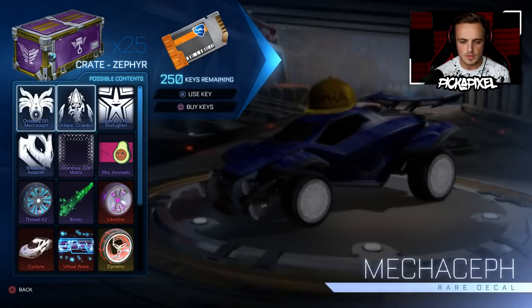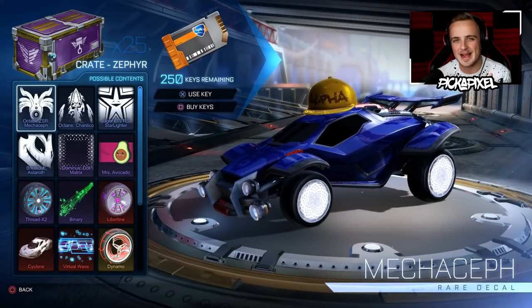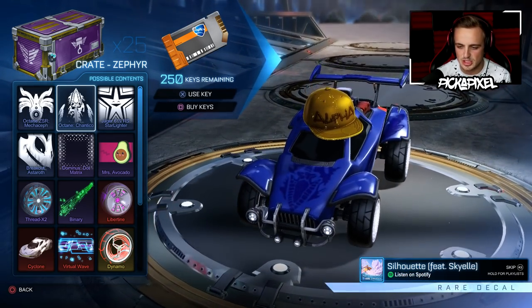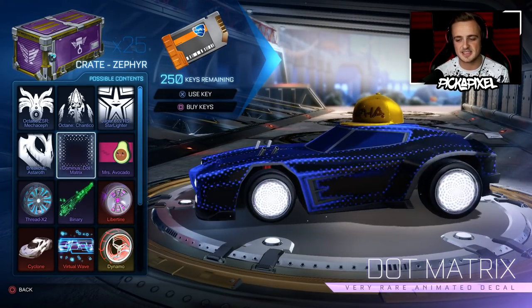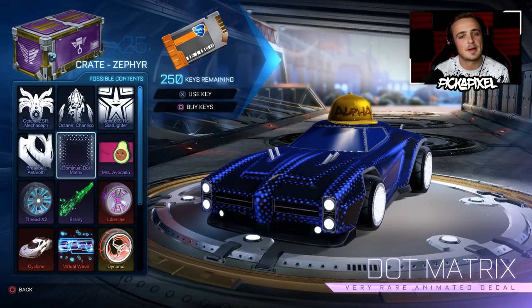I'm going to show you what is in this brand new Zephyr crate and then open 25 of these bad boys. I'm feeling really lucky — I'm feeling a black market today. Although for once in this crate, I was excited for black markets but the thing I'm most excited about having looked at these are the exotics. We've got the rare decals, you can pause to look at them. We've got the Dominus.Matrix which might take me back to the Dominus to try it out — I love the .Matrix. That's a cool addition.